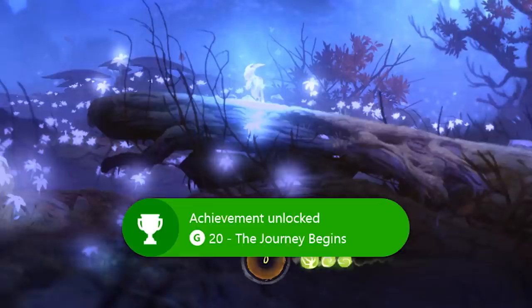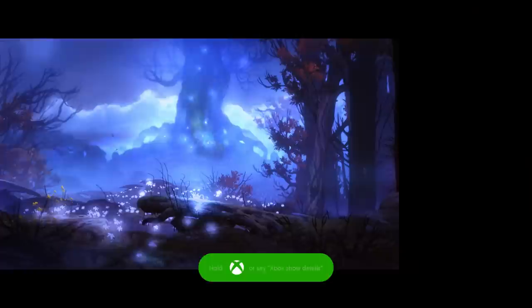Achievement notifications have also gotten a facelift. Now you'll see not only the name of the achievement and the amount of gamerscore it's worth, but also the achievement's description so you know just how you unlocked it. Of course, you can still hold down the Xbox button to snap achievements if you'd like.